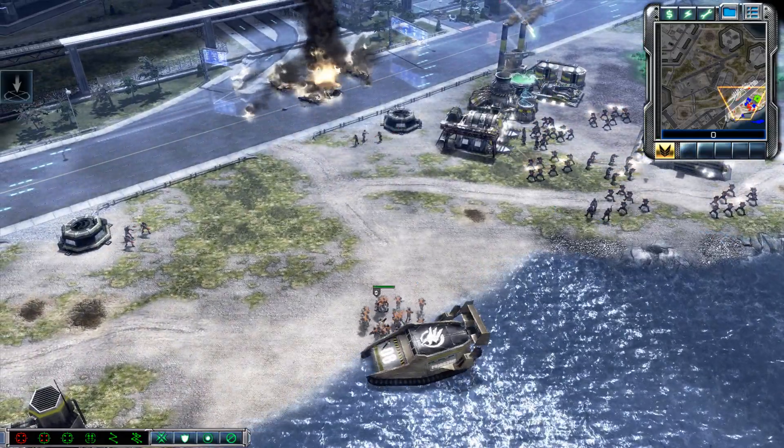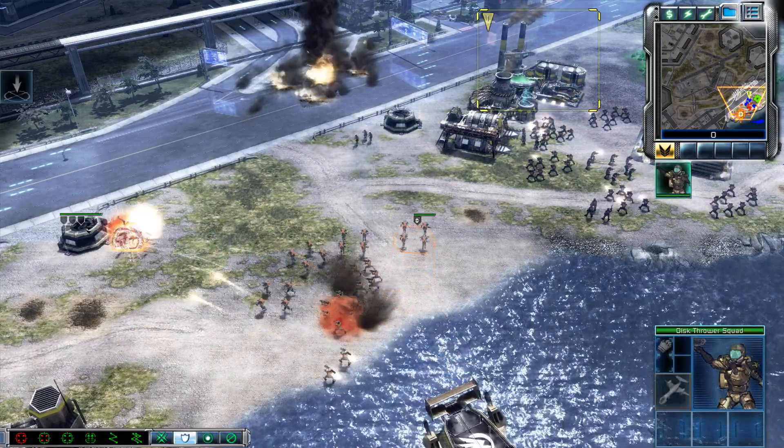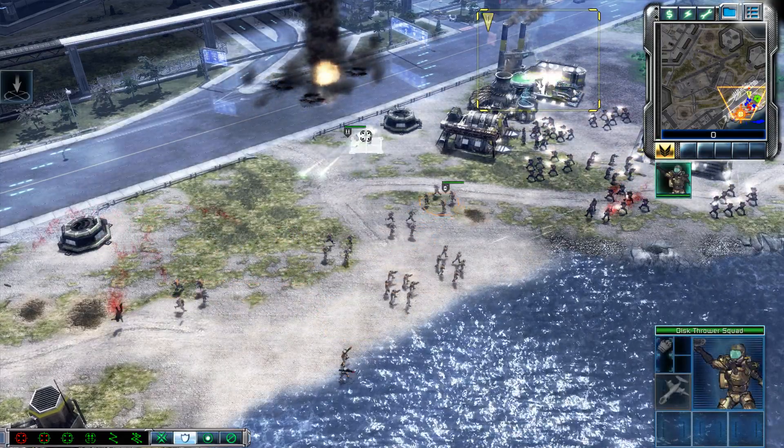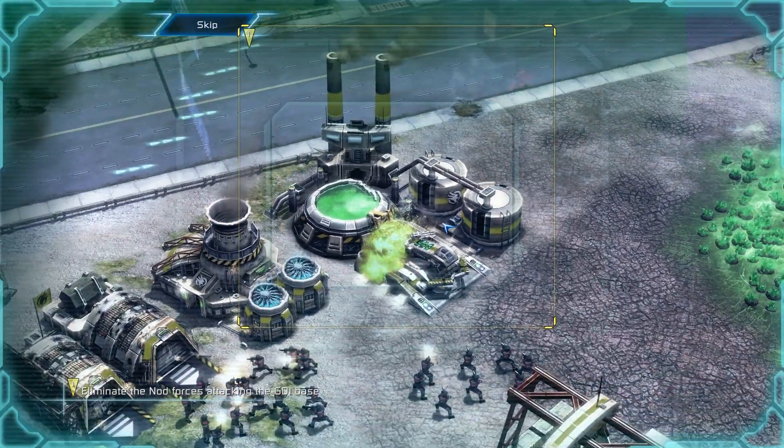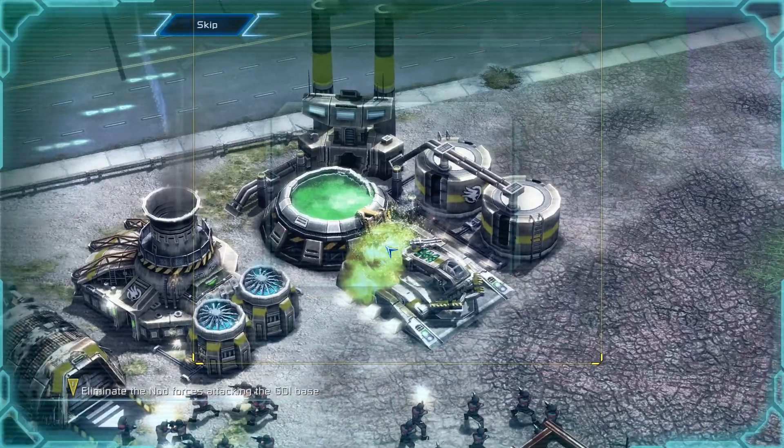Reinforcements ready. What do you say? Unit under attack. Incoming transmission: This GDI base is the last fighting resistance in the area. Eliminate the assaulting Nod forces to take control of the base.